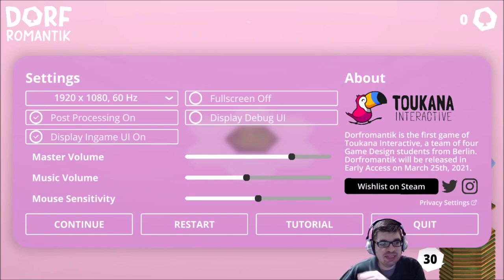Hey folks, this is Vint with Dad's Gaming Addiction, and today we're going to stream Dorf Romantic. This is a game currently in beta, and you can see on the screen it will be releasing into early access on March 25th, 2021. Everything you're about to see is subject to change. I touched on this game during the Steam Game Festival — there was a demo available. I've since received a press key for the full version, which gives me unlimited access up to the current development stage, so I can play a full game now until I run out of tiles.